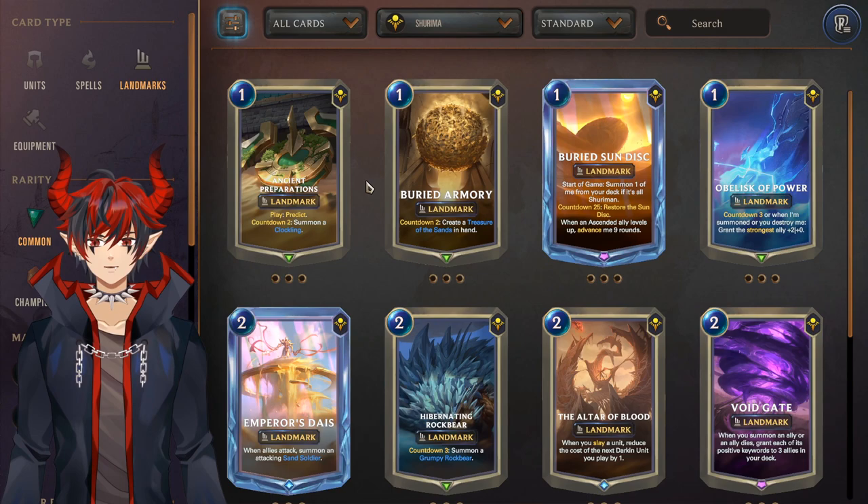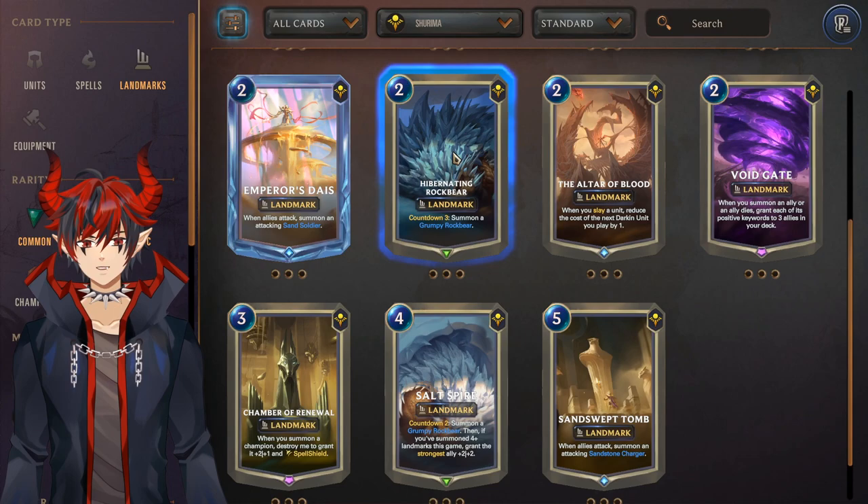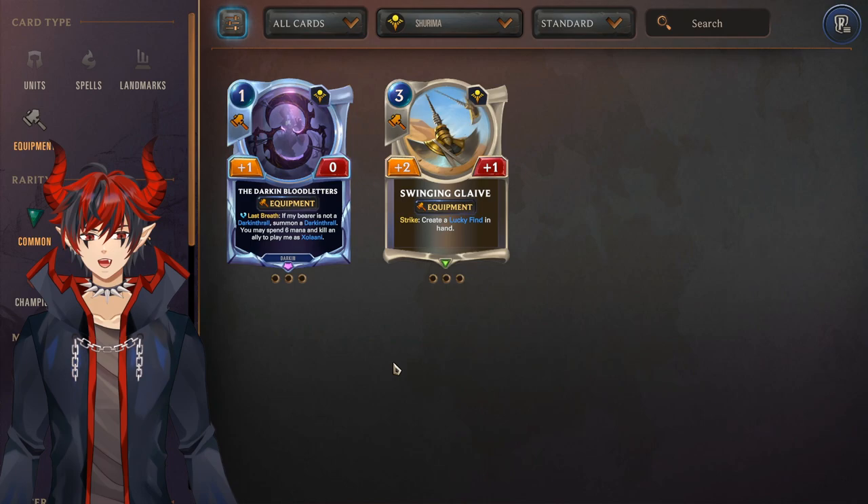Shurima is the home of landmarks — lots to choose from. Ancient Preparations is very good, must craft. Buried Armory is good for Azir. Buried Sun Disc — you only need one if you want to play the Ascended deck. Hibernating Rock Bear is good for countdown landmark strategies like Taliyah/Malphite. Salt Spire for the same reason. For equipment, Darkened Bloodletters is very good — must craft if you want to play cultists or Azir. Swinging Glaive is also good for Azir and also Samira/Varus.